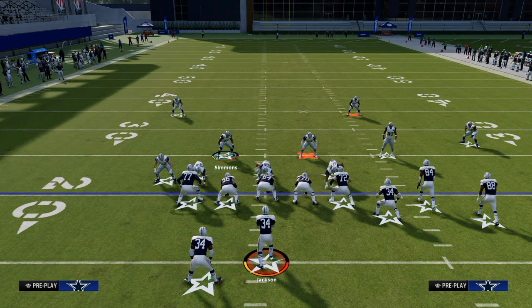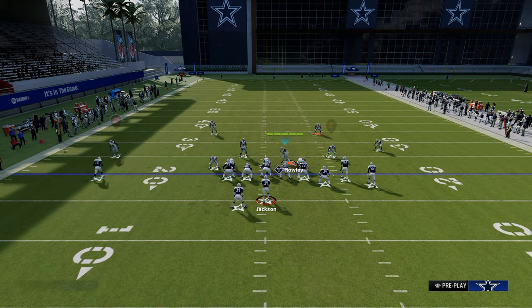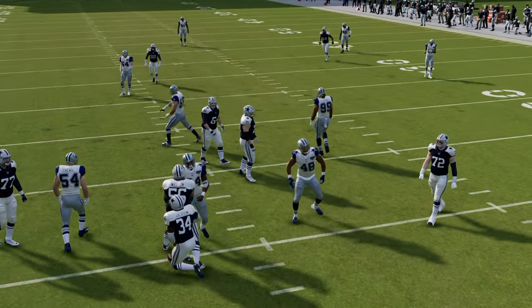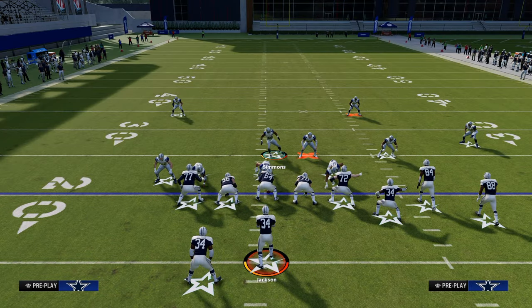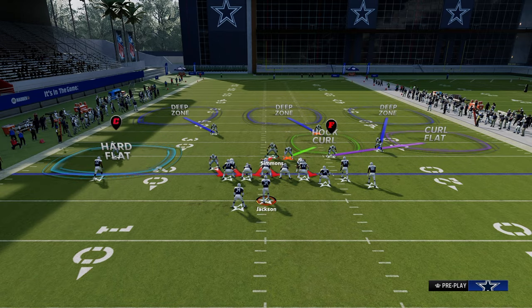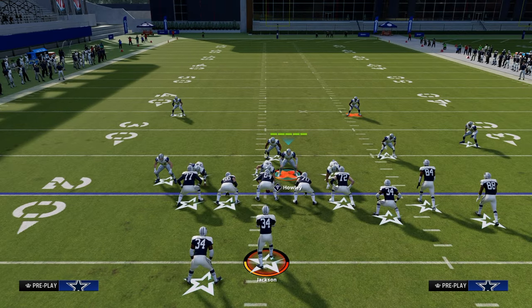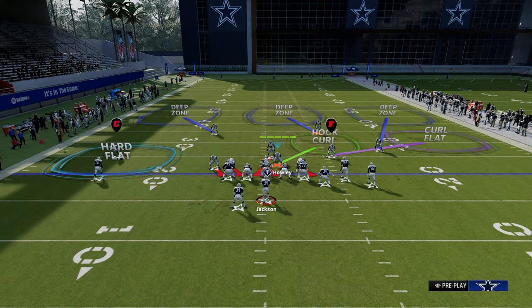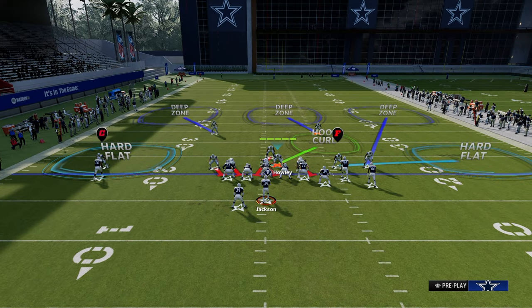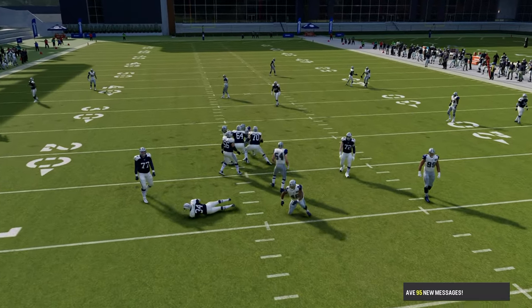The cool part about this specific blitz is it's not exactly what we've seen out of the dollar defensive meta where they basically just blitz this guy and he stands kind of out here and still comes in the A-gap. This is better because you're getting the crossfire technique. You want him to be just on the opposite side of the nose tackle. It's also really good against the run — he's going to shoot in and funnel the run to the outside. And you can still use your slot corner too.